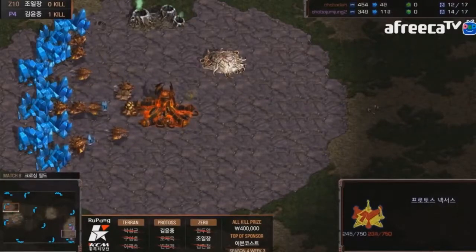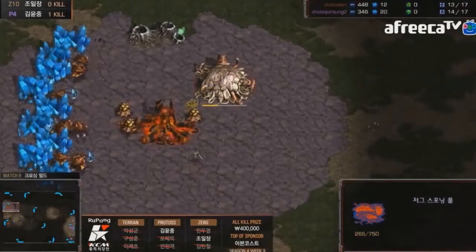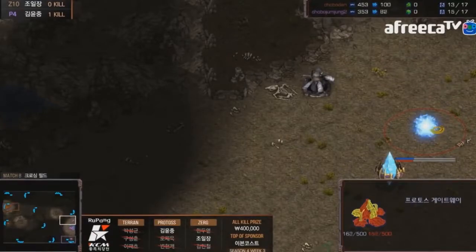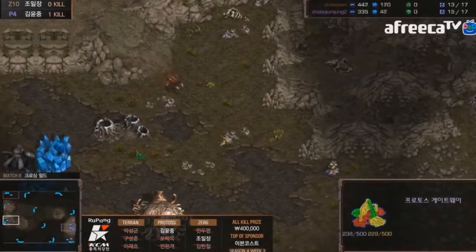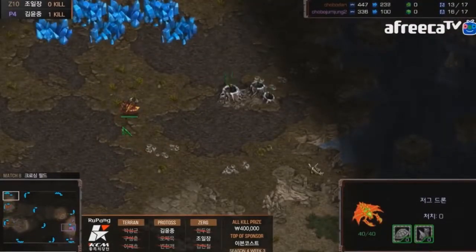Both players going very heavy into the economy early on, just to get a good lead. There's still some interesting stuff you can do on this map — we also see cheeses like proxies or very early pools to throw opponents off guard, especially if they're the type of person who will go super greedy. You can definitely punish them for that.